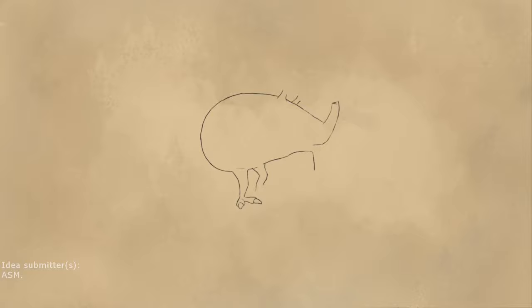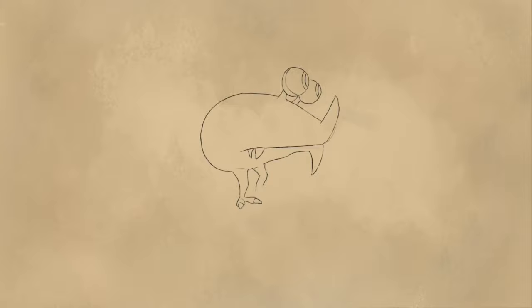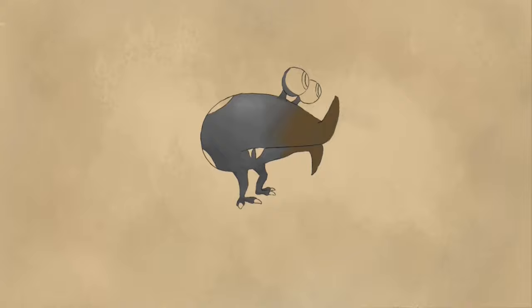Here we have three drawing submissions all from one person. First up is the Bioluminescent Bulblacks. Its body shines bright, literally. Its mechanics are that it's in a cave with highly reflective objects like mirrors, and it sends out beams of light. These can bounce off the mirrors, or if they hit you directly, they can end up blinding you or your Pikmin, causing Danduri issues.